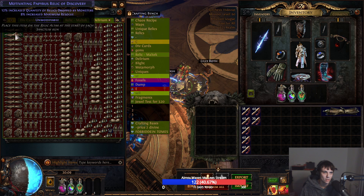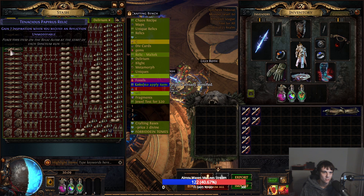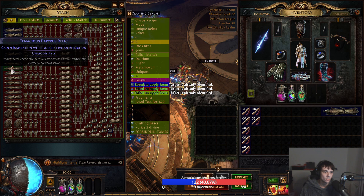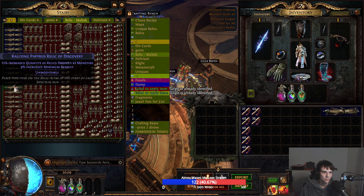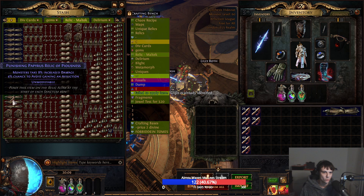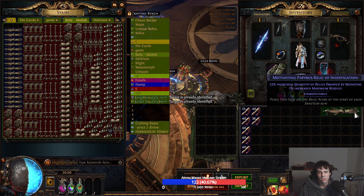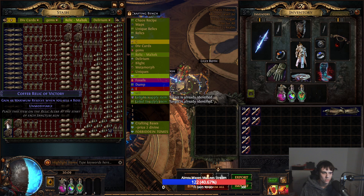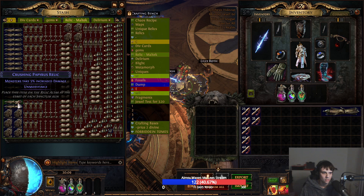Next we've got a quantity but it's only 14, so not great. 12 percent, another 12 percent — that one has nothing on it. Of course you can five-to-one these as well; they should all be item level 85. We'll keep going.